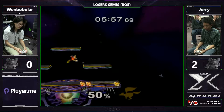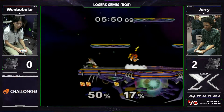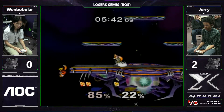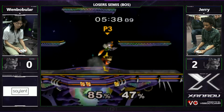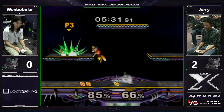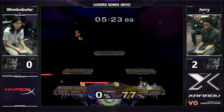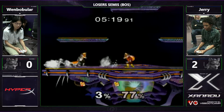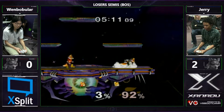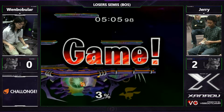Wumbo did the reverse the first time and missed the edge guard, did it from the ledge the second time and got it. Also, for maybe the first time this whole set, he's in stock. Are we going to see another game five? We've seen a lot of game fives tonight. He tries to get the sweet spot — he up-Bs a little bit too soon, didn't get the double jump to get the full height he needed. Shine there, take the ledge — that'll do it. Wumbo takes his first game of the set.